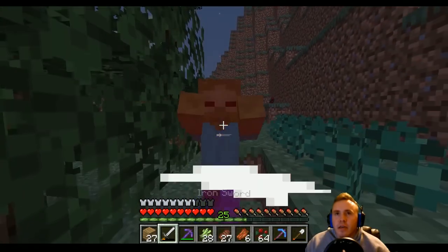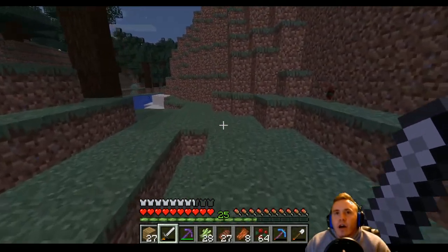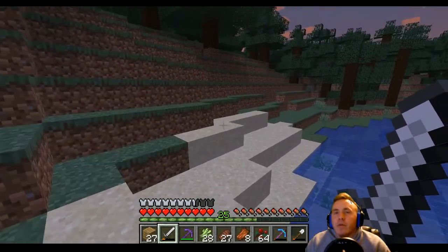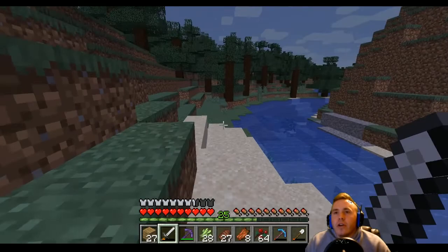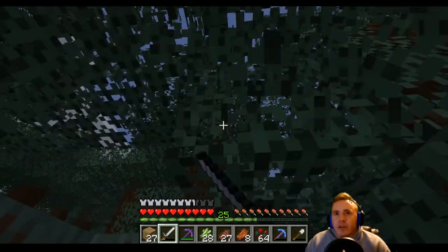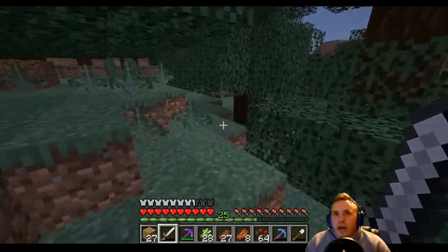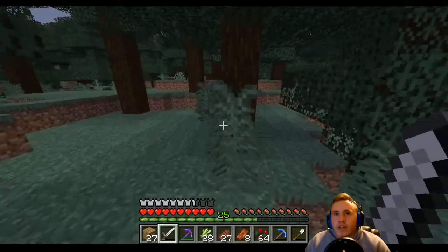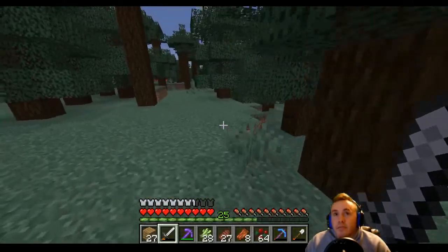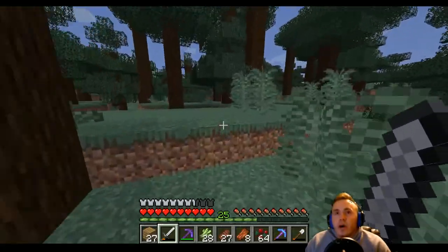All these zombies keep attacking me. Also, if you guys didn't notice, I have two pet dogs. I had a pet cat — a creeper exploded it. It literally gave me a notification on the screen saying 'cat was killed by creeper.' I didn't know that animals dying gave you notifications in game, but I guess they do — fun fact if nobody else knew that, now you do.